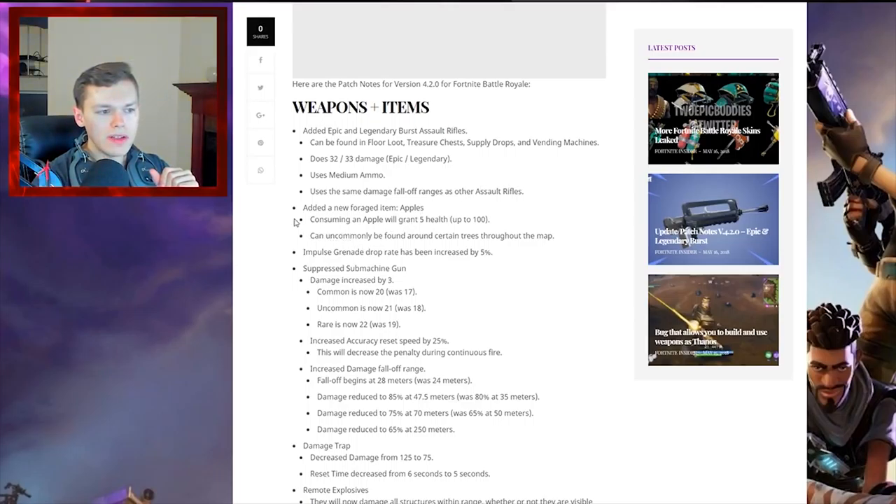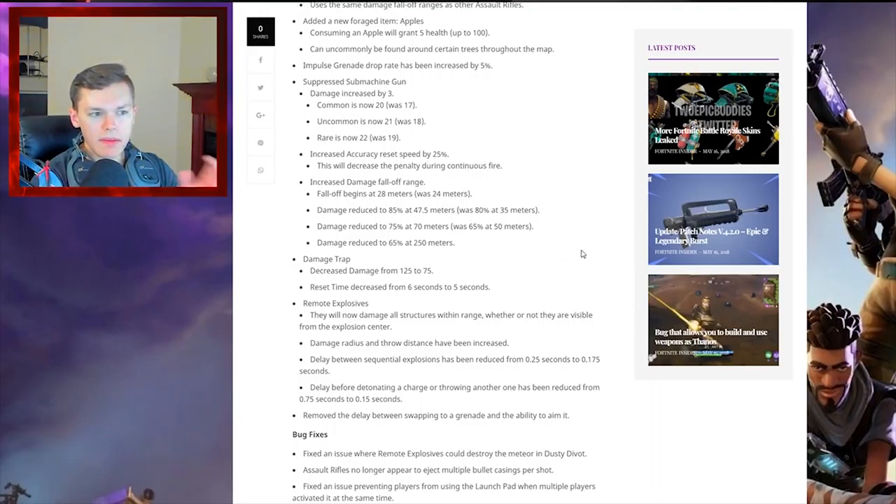We also have a new item — a new forage item called apples. Consuming an apple will grant you 5 health up to 100. So you can eat apples all the way up to 100 health — it's not like bandages where you have to rely on slurps. These can be found uncommonly around certain trees throughout the map, so I'm guessing we'll have certain apple trees on the map that give you 5 health per apple, which is pretty sick.